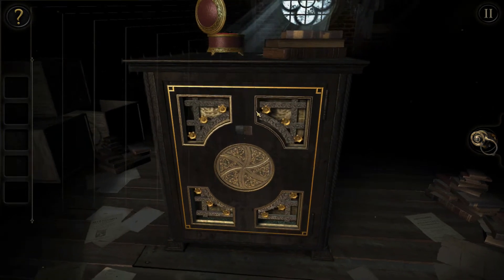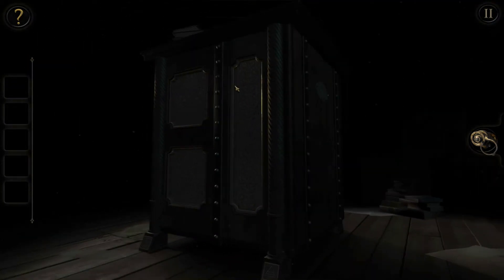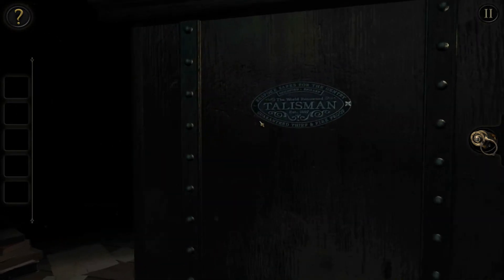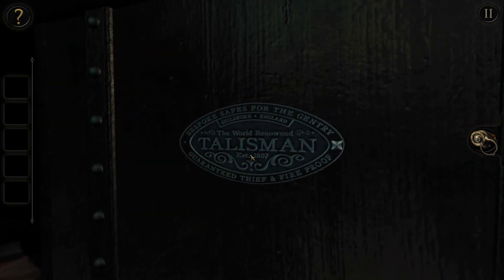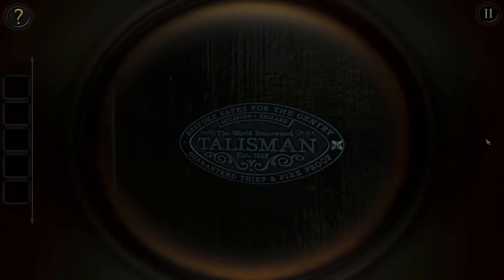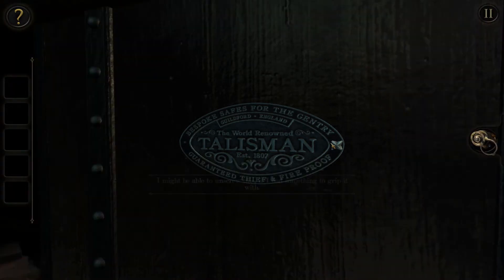Can I rotate any of these dealy bobs? Okay so it's something on the safe. Talisman? Oh wait - 'guaranteed theft and fireproof.' I might be able to unscrew this if I had something to grip it with. Without a lens or any piece - well, shit.